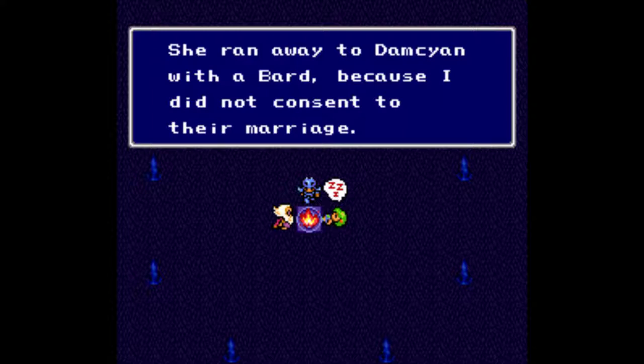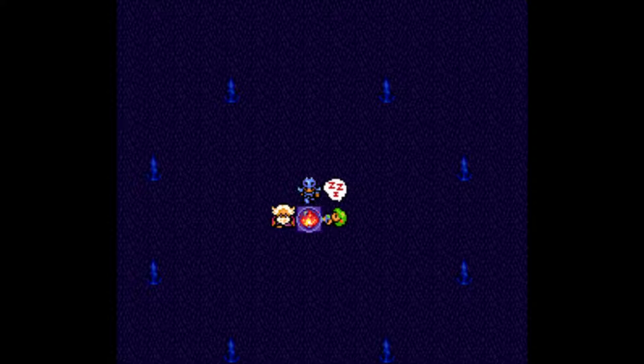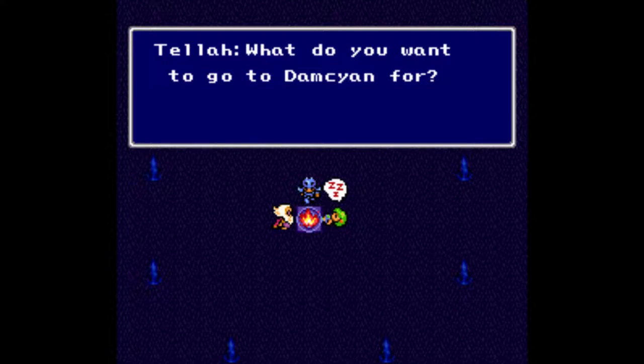This is the only time they explain how in the Final Fantasy franchise characters can rest in tents without getting ambushed by monsters. Tellah explains that the little pillars around the save point basically protect them. Then Tellah talks about his daughter Anna, who ran off because he wouldn't give her consent to marry a bard up in Damcyan — who we will discover is Prince Edward.